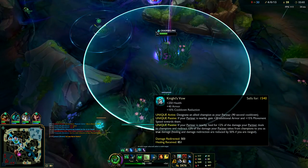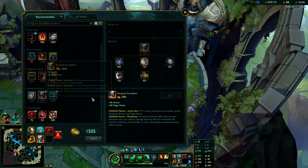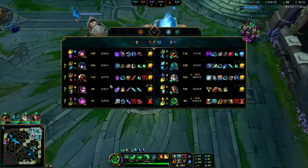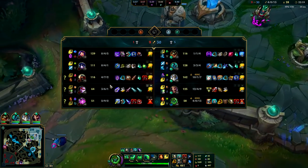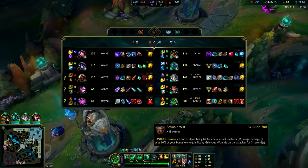Get down some wards and now we can finally get our Gargoyle Stone Plate — we'll be super tanky. We'll go Gargoyle Stone Plate and a Bramble Vest. The reason I went Bramble is they have a lot of healing with Vayne, and I don't want her to heal when she hits me. Then after that I can get Spirit Visage once I use up my pink wards.